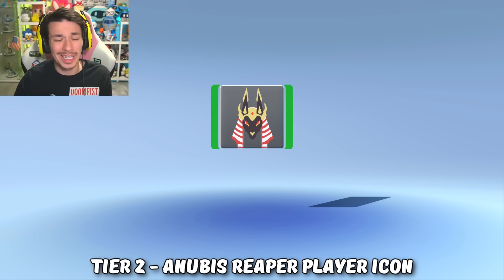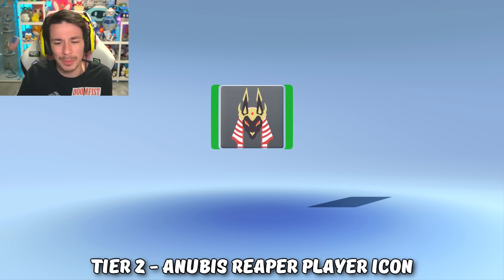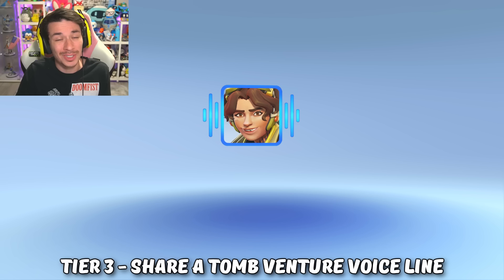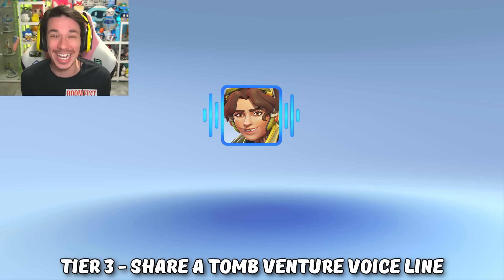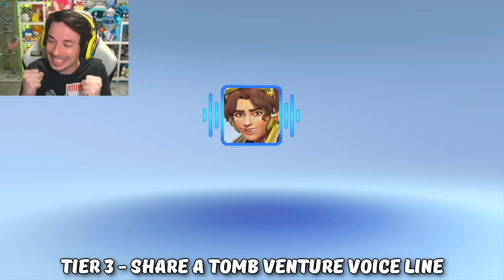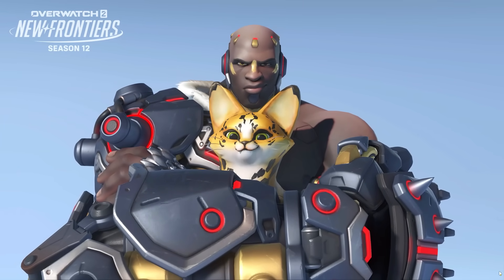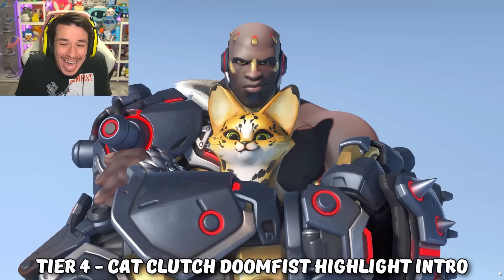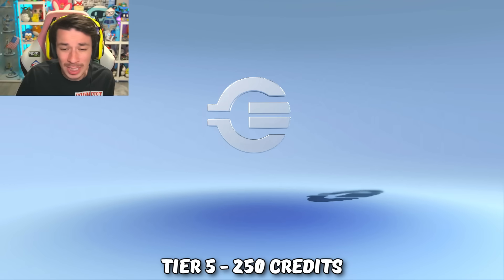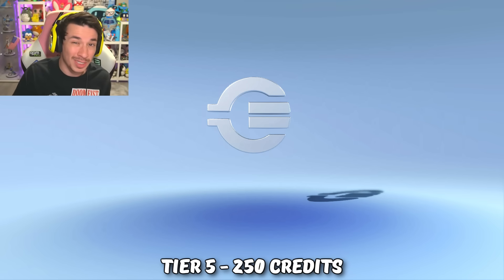Moving on with the rest of the battle pass: in tier 2 we have a sneak peek of this season's mythic skin with a Reaper Anubis player icon. We also have a Venture voice line, 'I'd gladly share a tomb with you,' which is gonna be the only content Venture really gets this season because they're not getting any skins till season 14. But that's all made up for by this adorable Doomfist highlight intro where he's holding a cute Egyptian kitty cat.